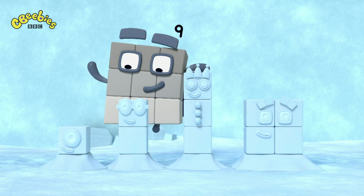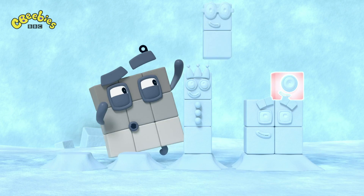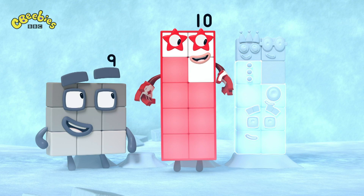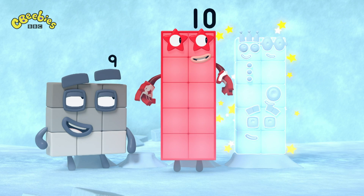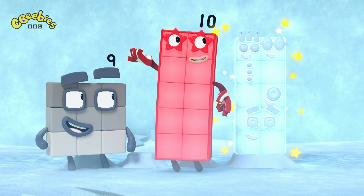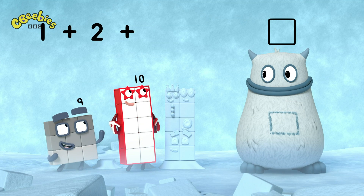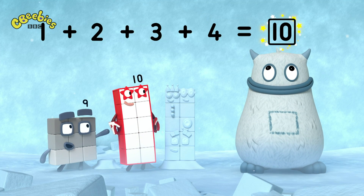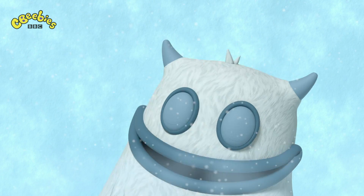Let's try adding the snow blocks together. One, two, three, four. One, two, three, four, five, six, seven, eight, nine, ten. Ten snow blocks. So one plus two plus three plus four equals ten. There's a ten in your tum! Yum, yum. Well done.